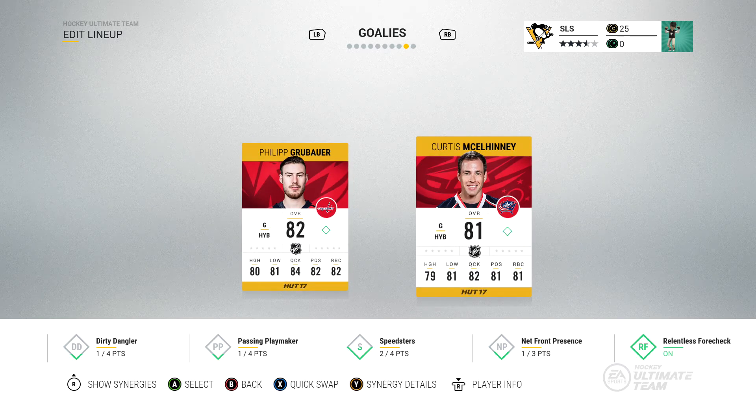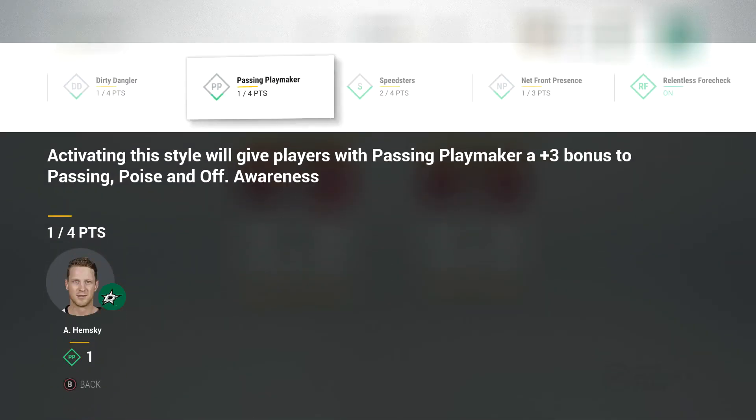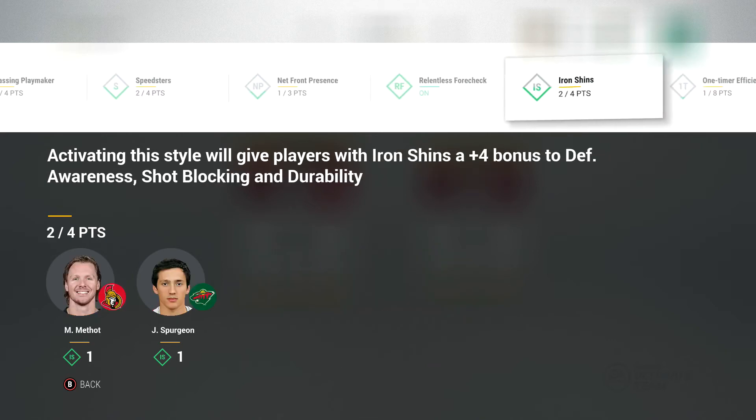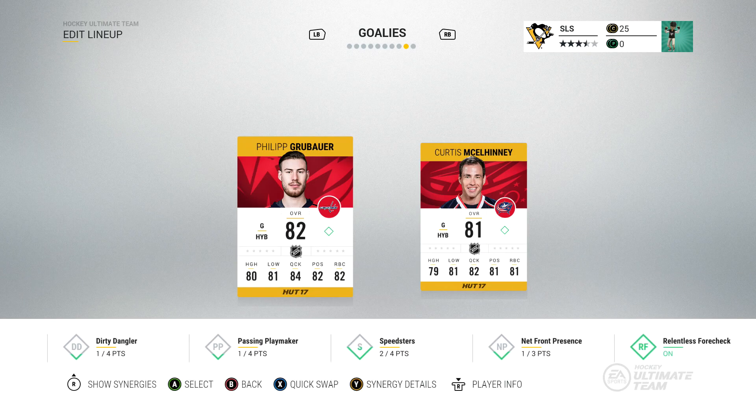And my goalies — I've not gone with Matt Murray; I've gone with Grubauer and McKelleny. The reason I've gone with those guys is to get some synergy. I've got Relentless 4 — that gives a bonus to Acceleration, Endurance, Stick Checking and Body Checking. And I've got It's a Trap, which is why I've got the two goalies — every single player gets a plus three bonus to Stick Checking, Defensive Awareness and Discipline. So that is how our Hockey Ultimate Team for NHL 17 is going to start out.